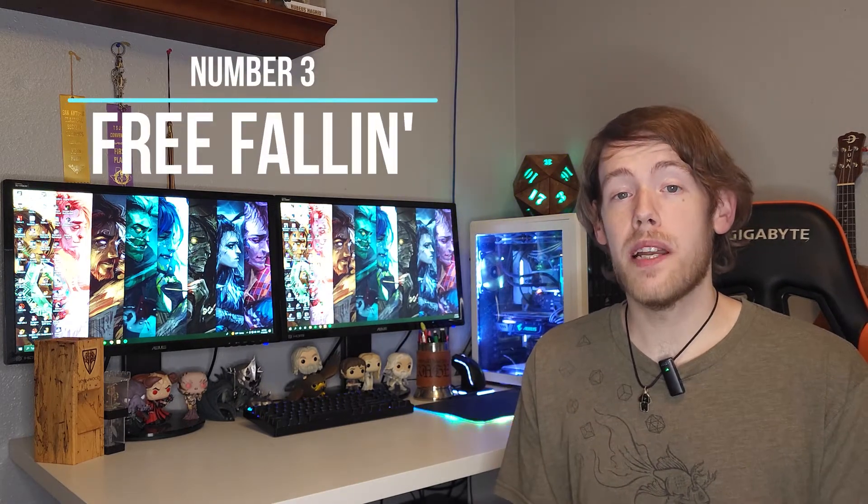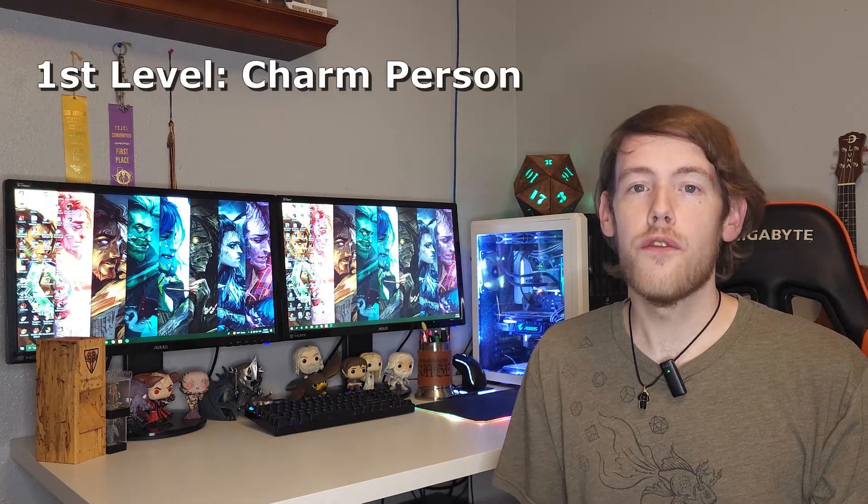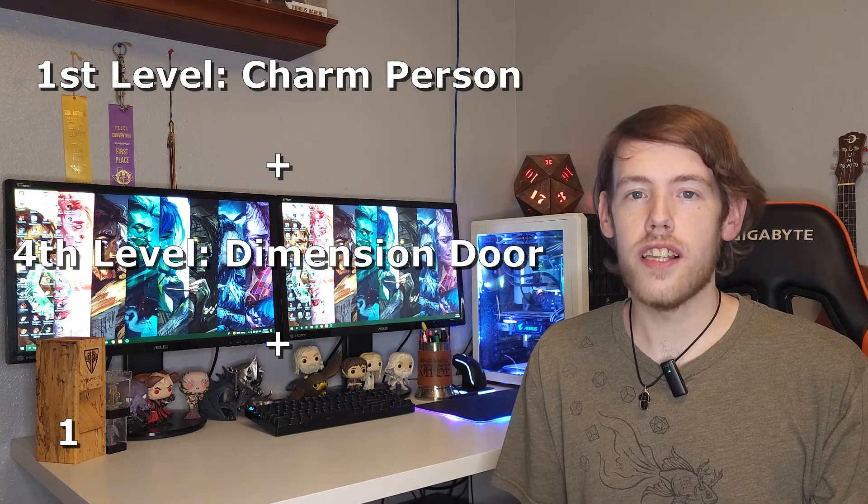Next up on our list, we got number 3. This one I'm going to be calling Free Fallen. This is going to be a combination of 3 spells: 1st level Charm Person, 4th level Dimension Door, and 1st level Feather Fall. In order to get this combo to work, you're going to cast Charm Person on your target. Once they are charmed, they are now a willing creature and you're going to cast Dimension Door 500 feet into the air.